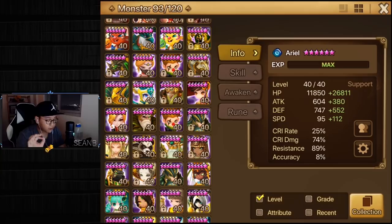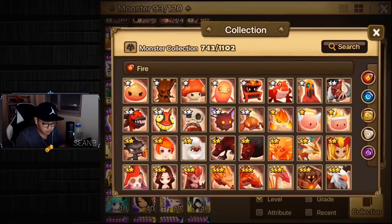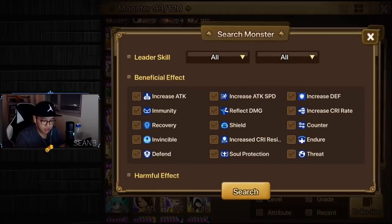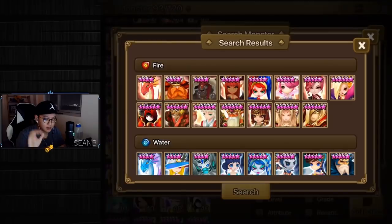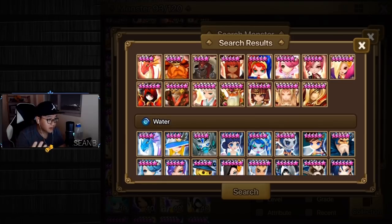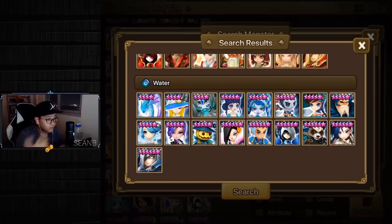Depending on what you have, I recommend going to the collection box, then search, and start looking for units you may or may not have. If you have Varad, Rika, Oki, or Charlotte, look at 'remove beneficial effects on enemies.' Check whether they are AOE or single target, whether the strip activation rate is 100%, and whether it's a third skill, a second skill with cooldown, or a default attack. Take all of that into consideration.